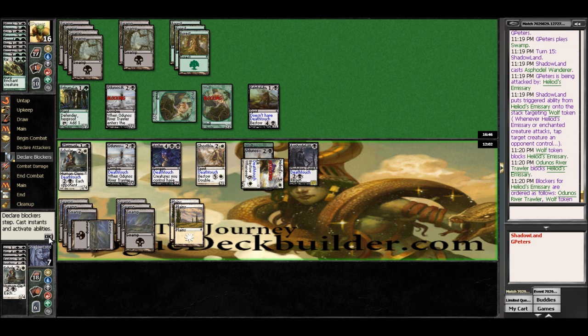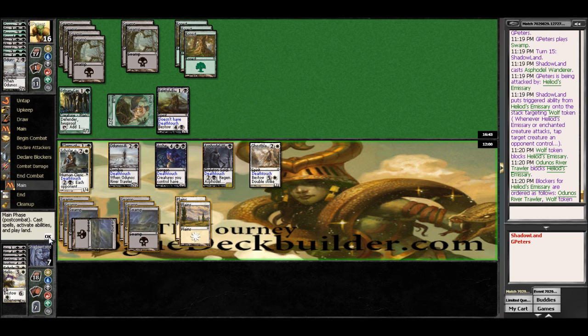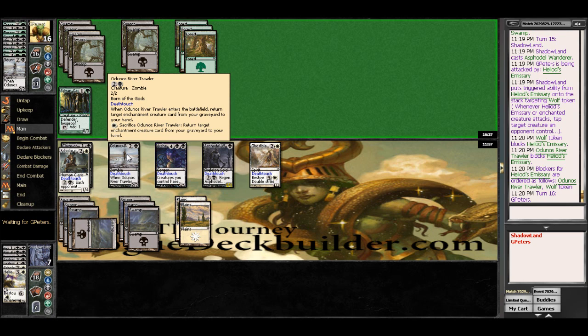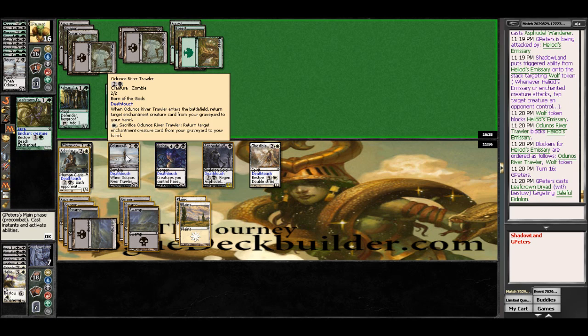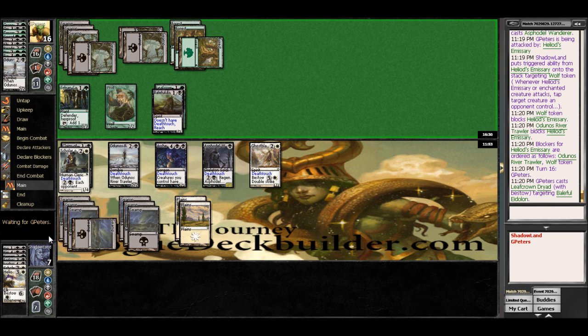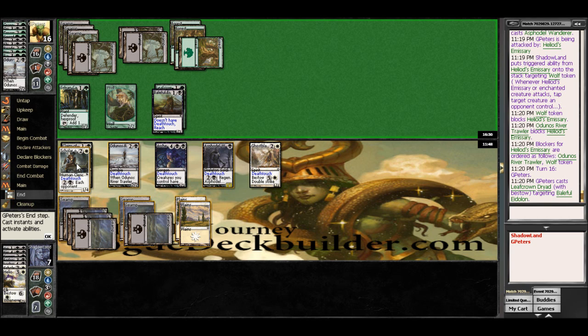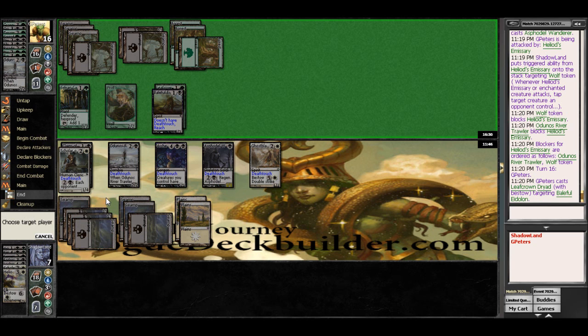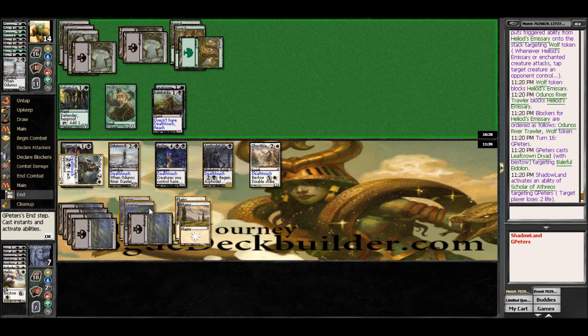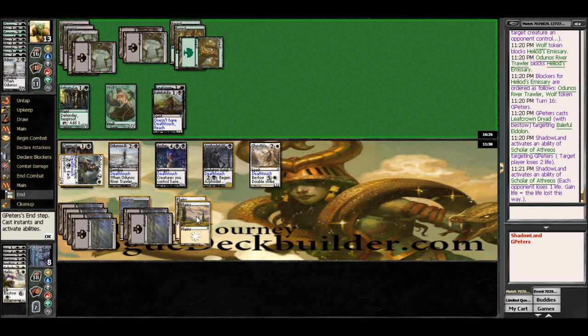I can sack this and return an enchantment or creature card from my graveyard to my hand. And that doesn't give Death Touch, so that's a 3-3 without Death Touch. At the end of his turn, we are going to go ahead and dump some mana into Scholar here. And we have another Scholar on board, which doesn't really do much but act as a blocker at this point.